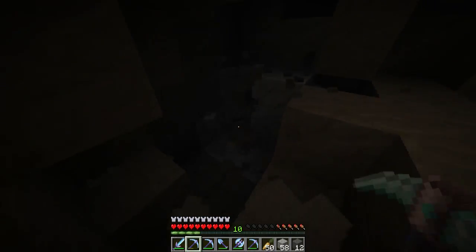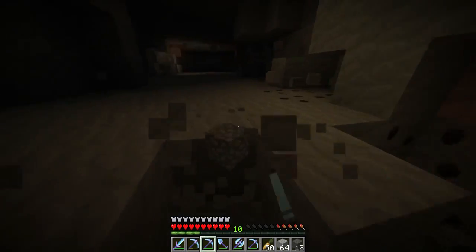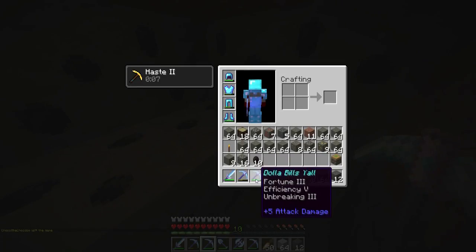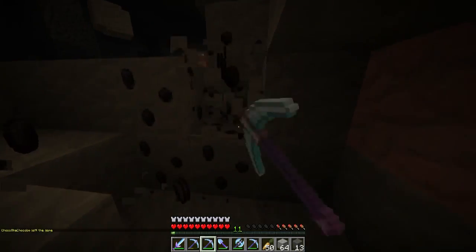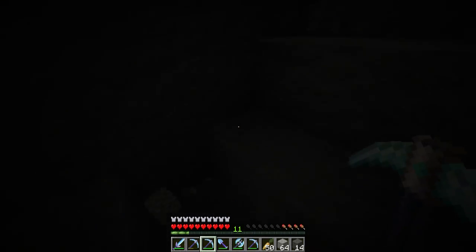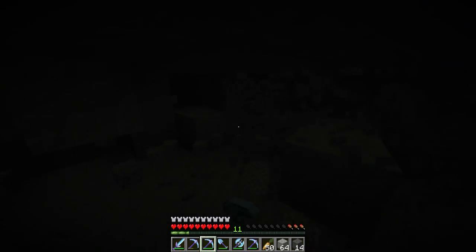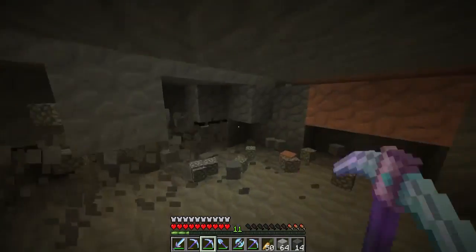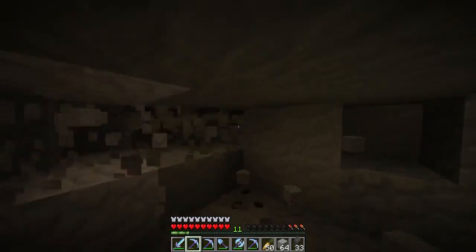I might find some cave systems. Oh — I actually wanted to mine that with non-silk touch. All this is Efficiency 5, which is great. With the Haste it's just not fair — it's OP. Netherrack mode engaged. I'm still waiting for our first diamond haul. I feel like I've stripped this place down a bit. It's good to have a healthy combination of cobblestone and regular stone because you still need to make stuff like pistons and furnaces.